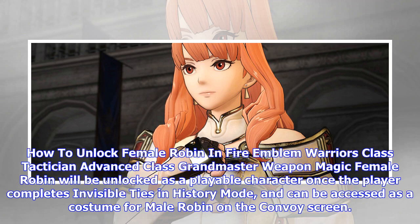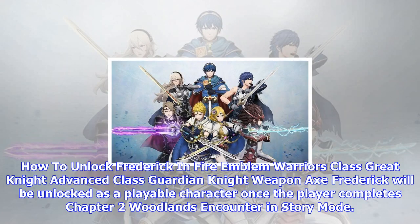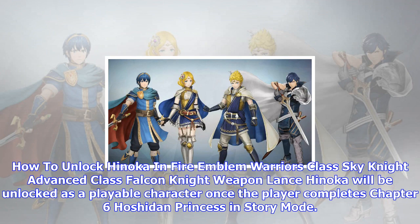How to unlock Frederick in Fire Emblem Warriors — Class: Great Knight, Advanced Class: Guardian Knight, Weapon: Axe. Frederick will be unlocked as a playable character once the player completes Chapter 2: Woodlands Encounter in story mode. How to unlock Anoka in Fire Emblem Warriors — Class: Sky Knight, Advanced Class: Falcon Knight, Weapon: Lance. Anoka will be unlocked as a playable character once the player completes Chapter 6: Hoshiden Princess in story mode.